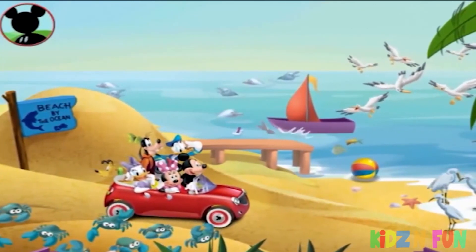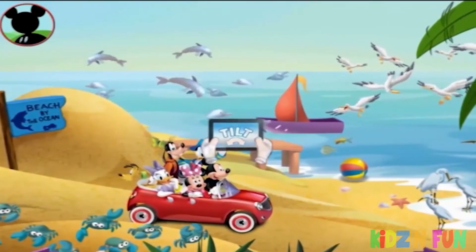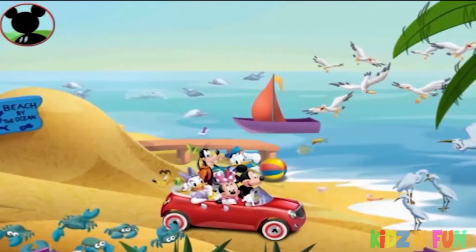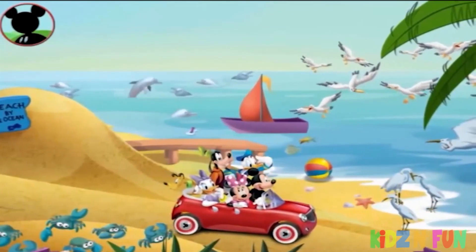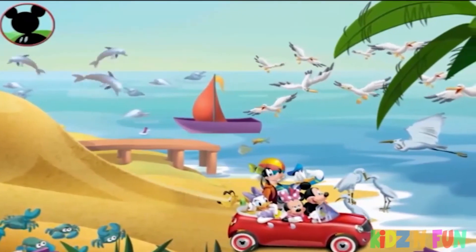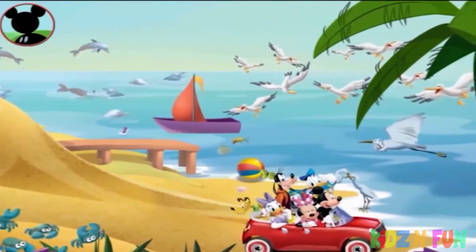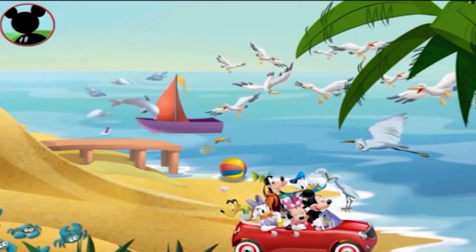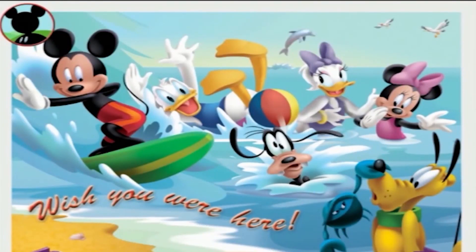That's a splash dunk! Try tilting to bring the beach ball back. Tap the arrow to keep going. Congratulations, Mickey — you finally got your picture of a bottlenose dolphin! Now that's what I call a snappy ending. Mickey and his clubhouse pals love spending a day at the beach.